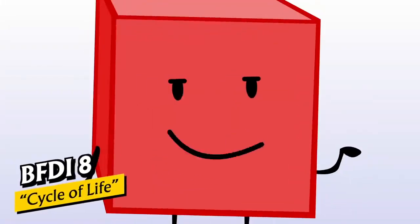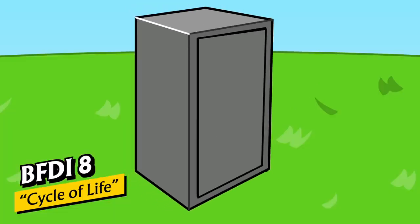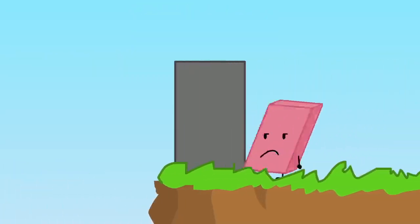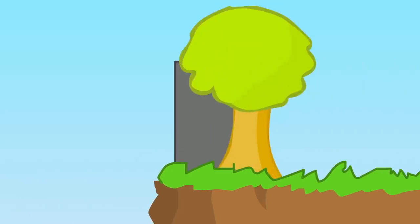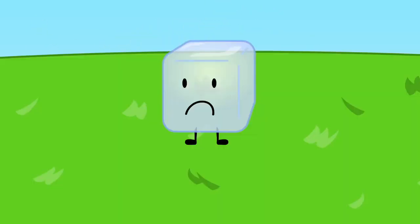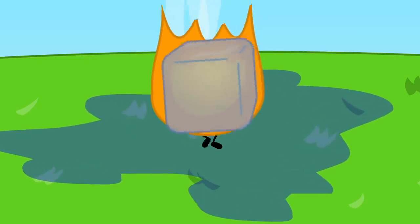Hi weirdos, here's another prank, but this one involves Ice Cube instead of Bubble. Just take an Ice Cube Recovery Center and carry it over to the edge of a cliff — with a tree, yeah, that's mandatory — and attach a spring from the tree to the Ice Cube Recovery Center.